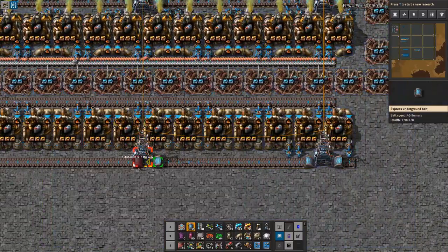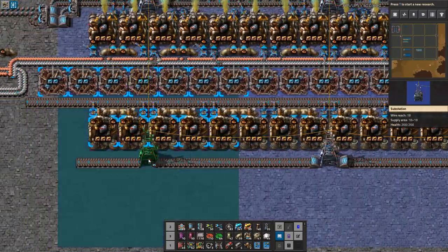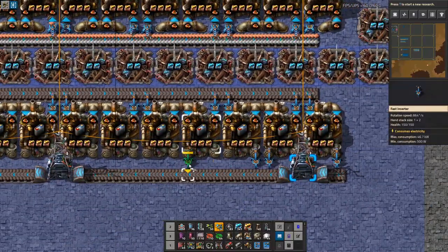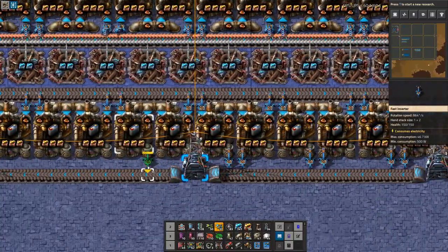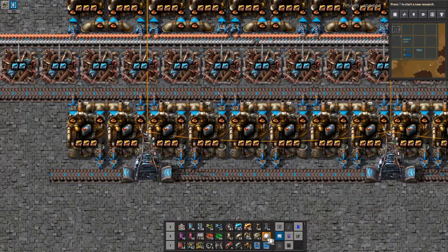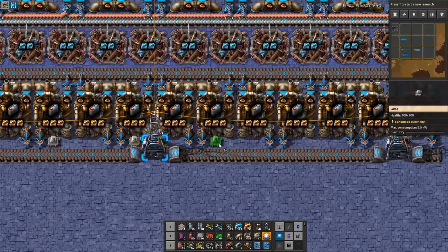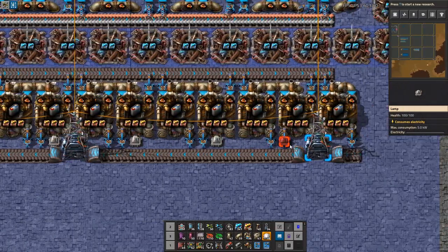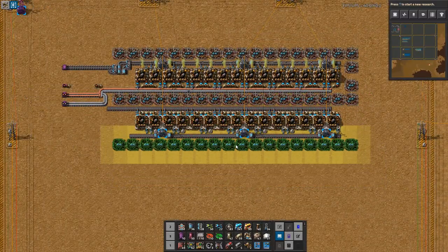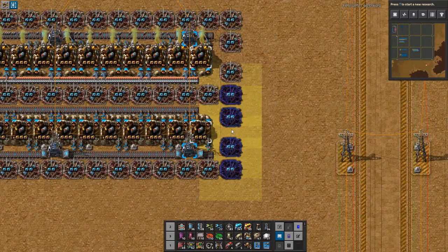These obviously need to be placed in the same location, otherwise it just doesn't make any sense. We want things to be nice and symmetrical. Let's continue building this part and put the outputs exactly opposite the other ones. And we will now need this one as well. That looks good.